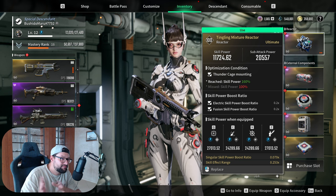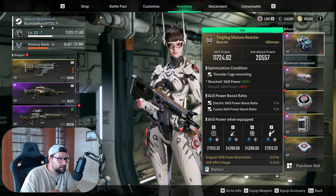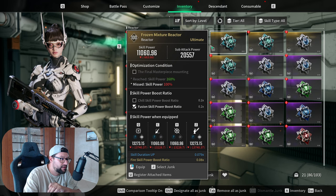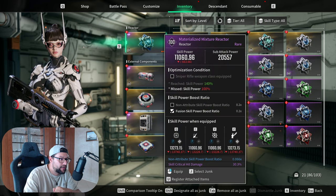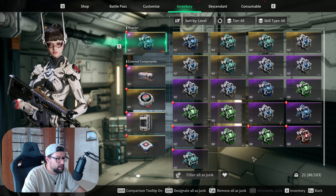For reactor stats, look for Singular or Fusion Skill Power Boost ratio. Skill Effect Range is not the best roll but it's okay. Ideally look for Critical Hit Rate, Skill Duration, Skill Cooldown, or Skill Critical Hit Damage — in my opinion Skill Critical Hit Damage is probably the best stat you can go for.